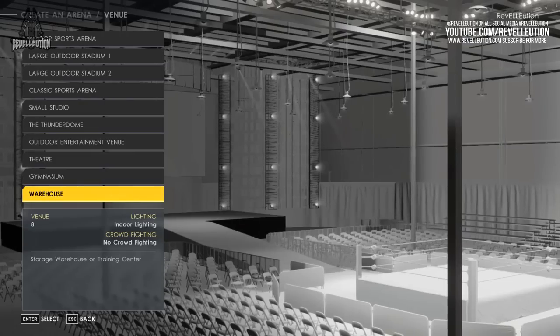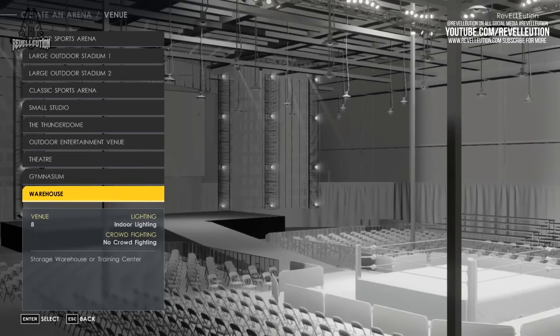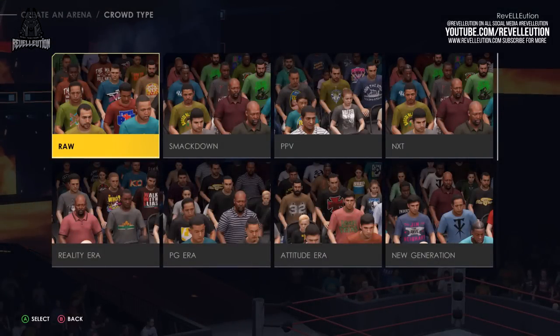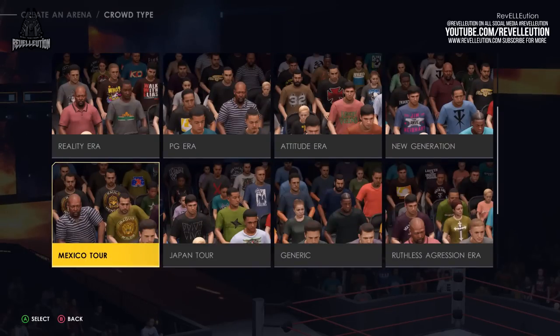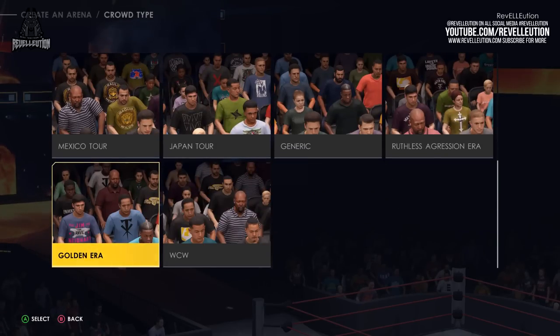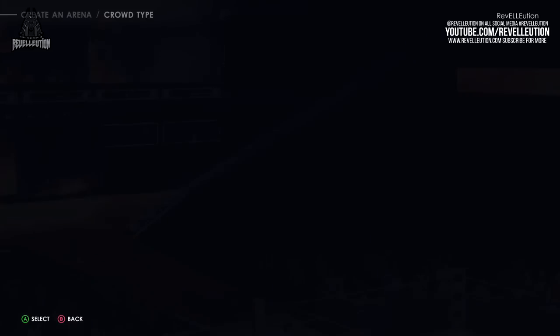Once you're done deciding on your venue, it's time to pick what type of crowd you want for your arena, as well as the crowd seating. Among the available options for crowd shirts are fans sporting shirts channeling Raw, Smackdown, Pay Per Views, NXT, the Reality Era, the PG Era, the Attitude Era, the New Generation, Mexico, Japan, Plain Shirts, the Ruthless Aggression Era, the Golden Era, and WCW.